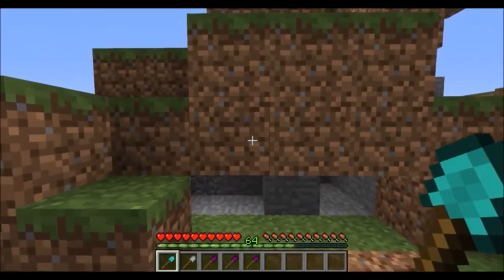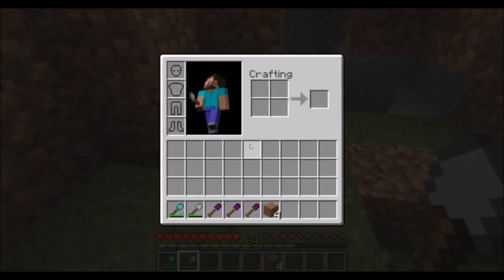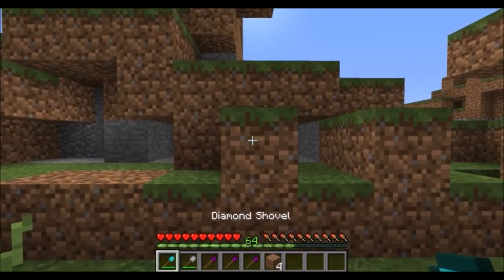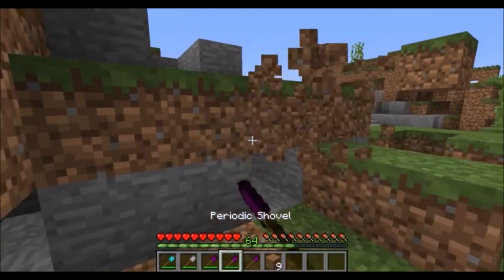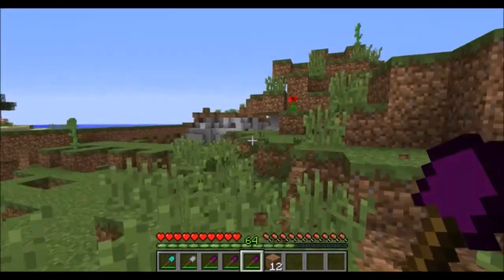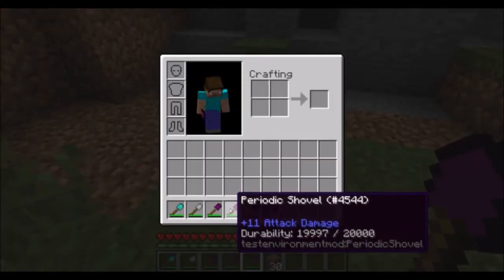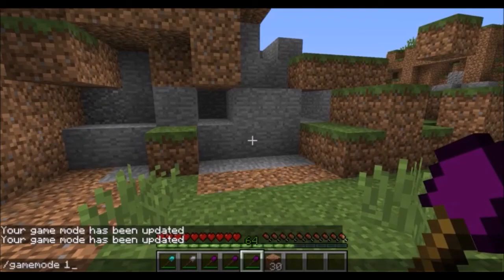With the shovels it's kind of the same story. There's your diamond shovel; your plastic shovel is crap but it has 16,000 durability. The obsidian shovel is the same speed as diamond. The periodic shovel is a little bit faster; there is no technetium variant of it. The super duper shovel is once again unbeatable — instamine. The periodic set shovel has 20,000 durability, and the super duper has 60,000 durability. The super duper pickaxe also has 60,000 durability, so the super duper set doesn't vary in durability.